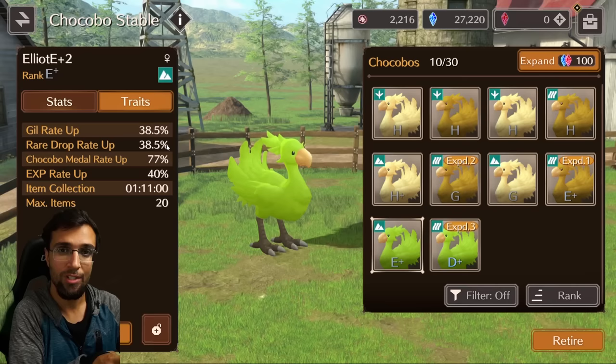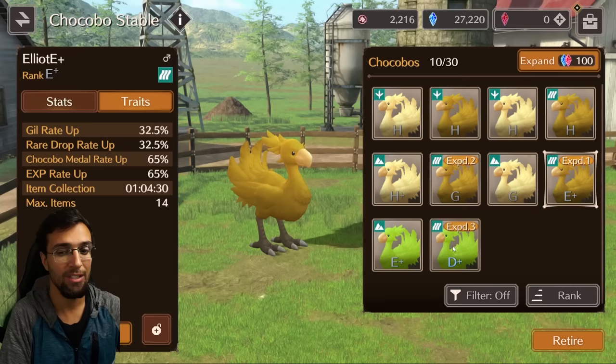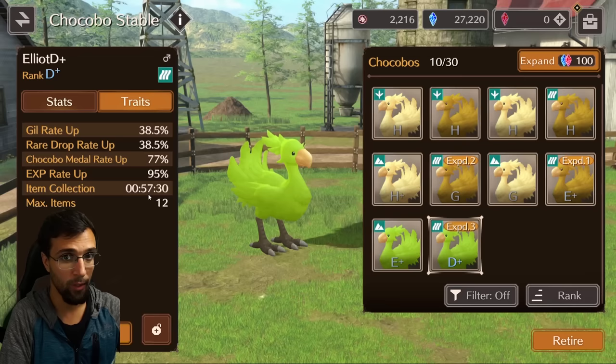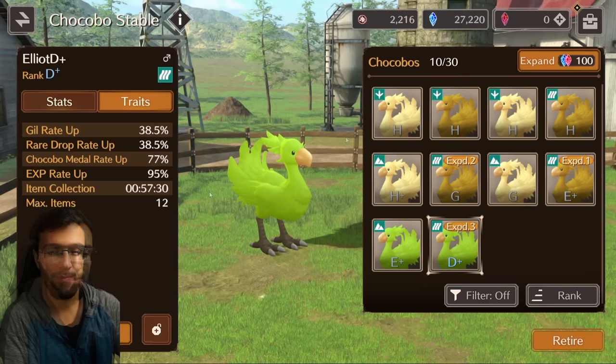For the river area, I grabbed a river Chocobo costing five medals, then an E+ river Chocobo, and recently tried a D+. The stats aren't that different — the main advantage is it collects items quicker, but only by about seven minutes. Just work on E+ Chocobos so you can afford multiple and get out of areas quicker with better drop rates. The key combo is good rare drop rate plus item collection rate so you can farm the items you want efficiently.